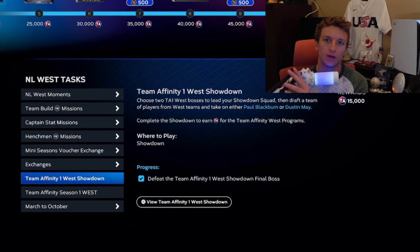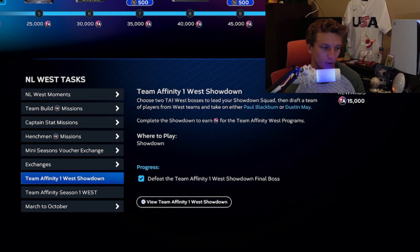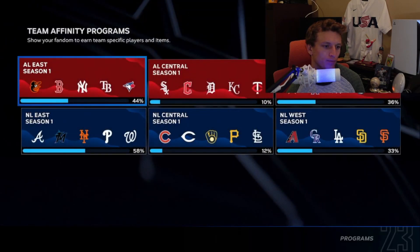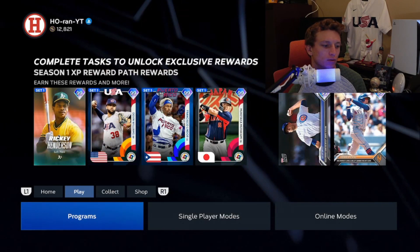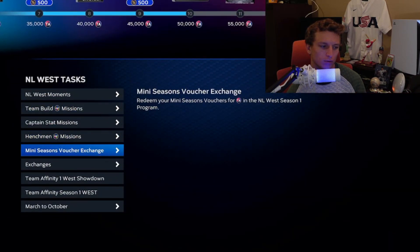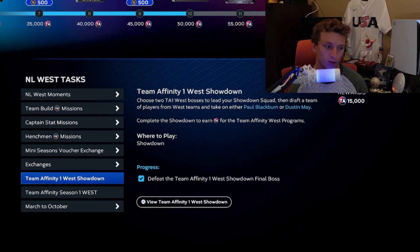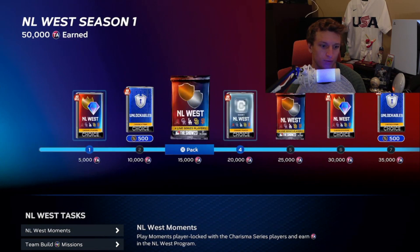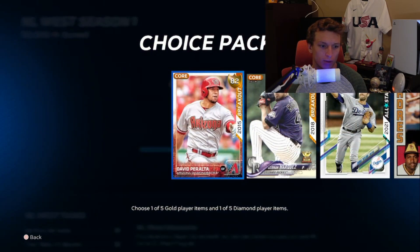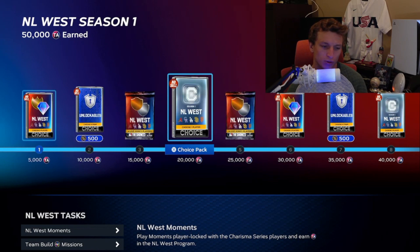I'm going to show you how to complete the Team Affinity program. The best way to do this is to start out with the Showdown. When you go into Programs > Team Affinity, start with the Showdown — it's going to give you 15,000 XP right off the bat. You don't have to have any of the cards in the program, and that's why I recommend starting there. Once you get the 15,000 XP, you'll have two packs with players, one of which is a choice pack, and then you get a regular pack.